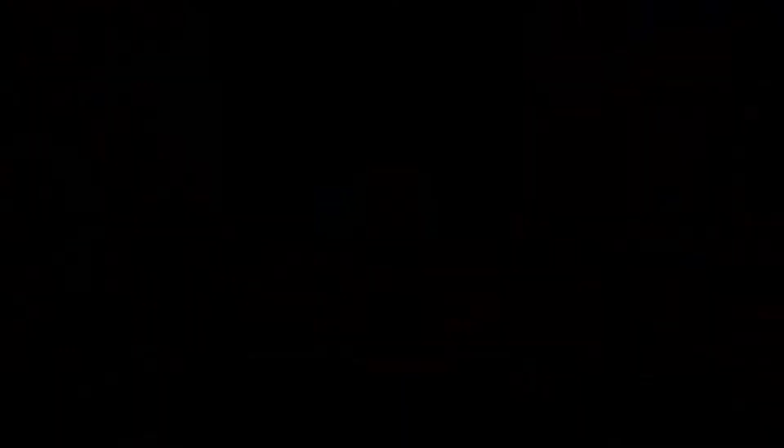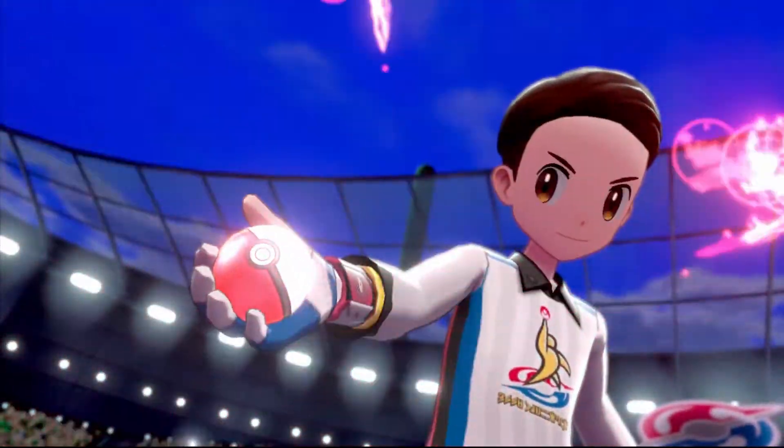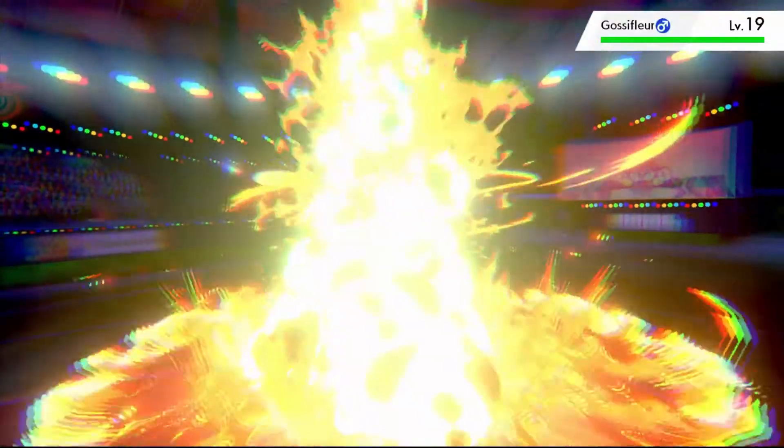After healing up, I head to the Grass Gym — and may I remind you I picked the fire type. So everything is burned and everyone is dead. I have the grass-type advantage the wrong way. Why explain the grass gym fight? I have a fire type. No one survived.